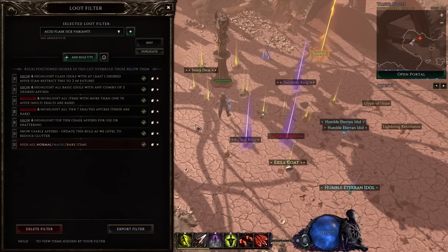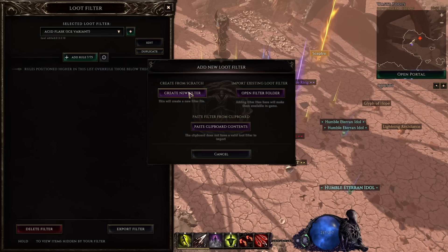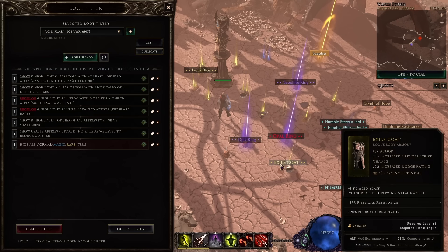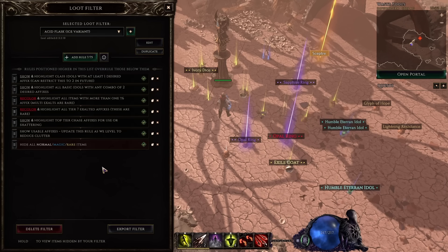Shift-F opens the filter screen, and from here you can make a new filter with the plus button, and name it something so that you know what build it's for. Here I'm working on a filter for my upcoming Acid Flask build. The rules in a filter go from highest priority at the top to lowest priority at the bottom. This means that anything above the lower rules will override the previous ones — so you can do things like hide rare items but highlight rare items that have very good affixes.